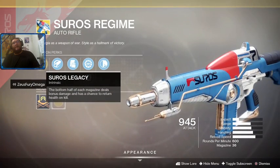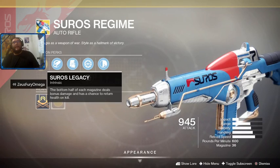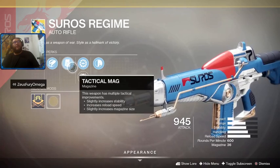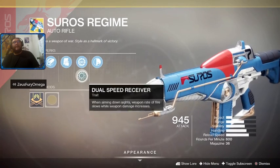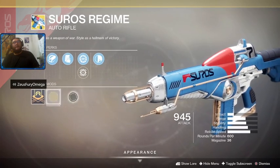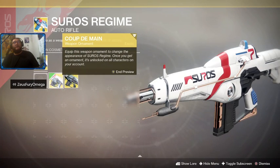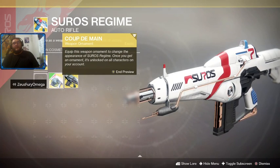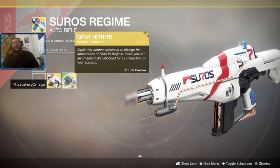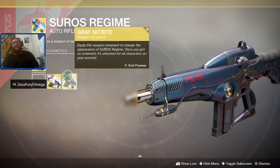Everybody knows the awesome Suros Regime auto rifle. We've got Suros Legacy, Hammer Forged Rifling, Tactical Mag, Spinning Up, and Dual Speed Receiver with Composite Stock. We don't have the catalyst yet, but we do have the original weapon ornament.